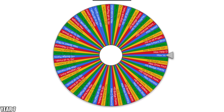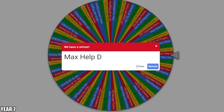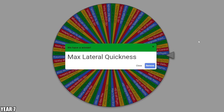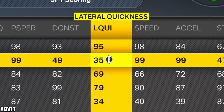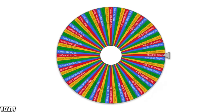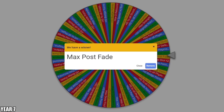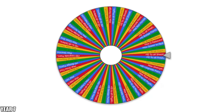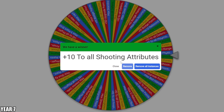Here's four more spins. First spin — max help defense, went from 62 to 99. Next up on the wheel — max lateral quickness. We need this, that might have been our lowest rating, it was a 32. Next spin — max post fade, that was at a 53, we're really getting that one up. And for our final wheel spin of the season — plus 10 to all shooting. All that really helps is the free throw; we already have everything else up.